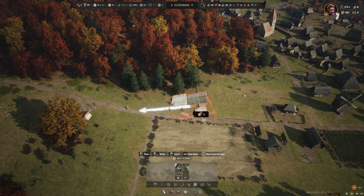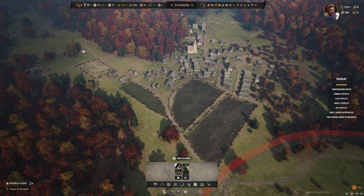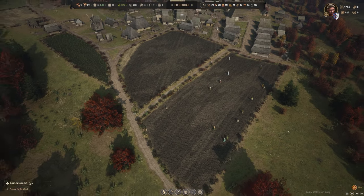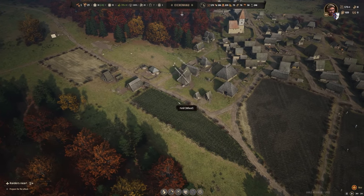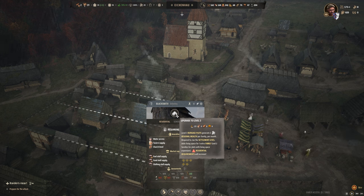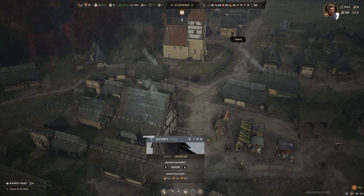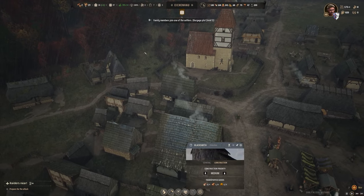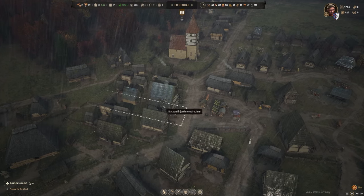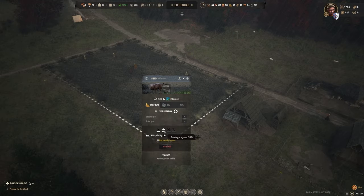Look how big our village is starting to get — really kind of cool. The fields are looking pretty good; the last main wheat field is just getting sown and we've got a small flax field at the top. We actually now have enough to upgrade our first level three burgess plot using clay tiles — we've got 43 of them, which gives us quite a few for the short term. At some point we'll need to find a richer clay deposit to continue expanding.